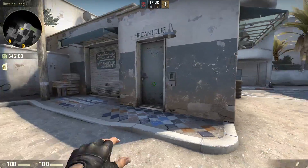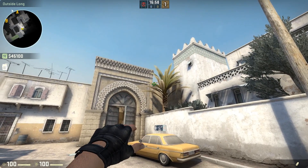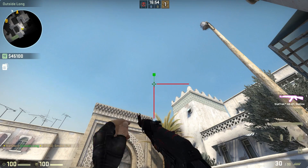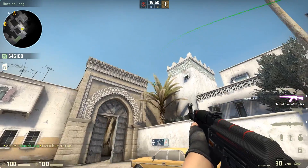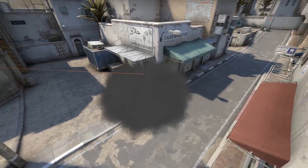If you want to smoke out the standard angle, stand facing this door, aim at the side of the double door tower, then aim up until you're in line with the top of the architecture on the right. Do a standing throw. This is a very common smoke for long A. It helps you get out the door.